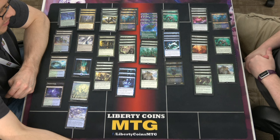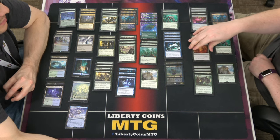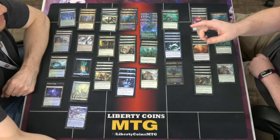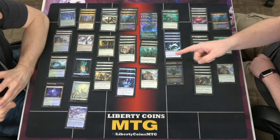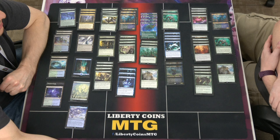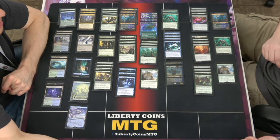Thirst for Discovery — you said you were probably pulling all those cards. This row is probably going to get removed. I'm thinking I'll swap it for Behold the Multiverse, because while it's one more mana, it scries two then draws two. I did gut my basic lands so when I was using Thirst for Discovery today I only once actually got to discard a basic land. Having to pitch two cards makes the scry-two-draw-two of Behold the Multiverse seem more powerful right now.